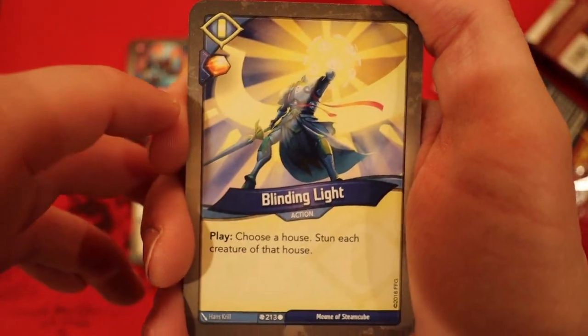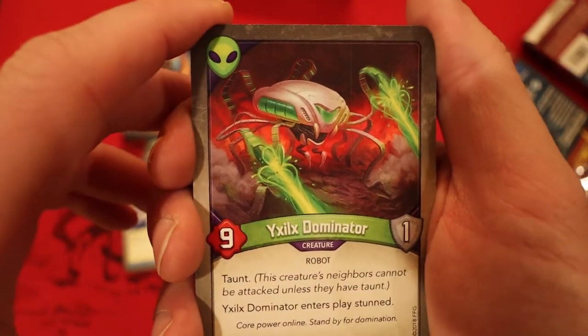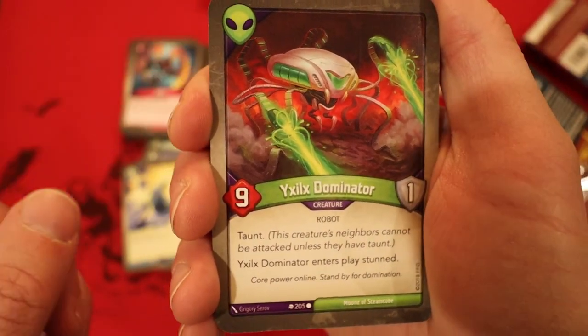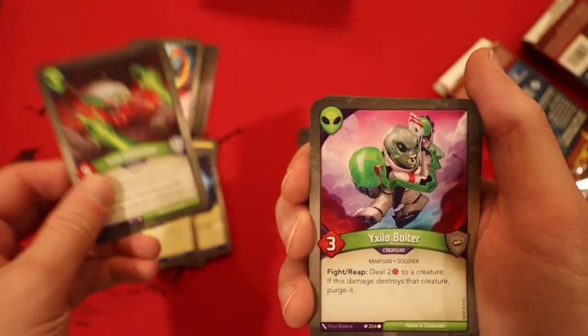Blinding Light — you get an Amber whenever you play it, you choose a house, and stun each creature of that house. Very powerful card. Now we're into Mars — a 9-power taunt creature. He enters play stunned so he takes some time to get ready, but whenever he does, he's pretty powerful.